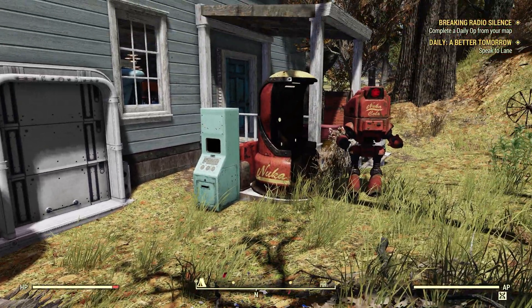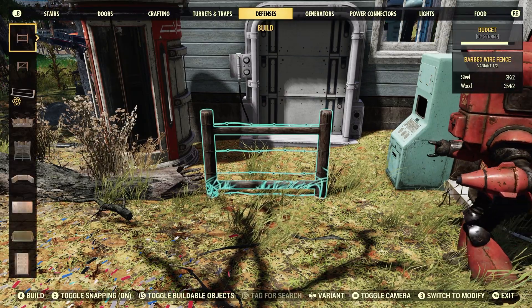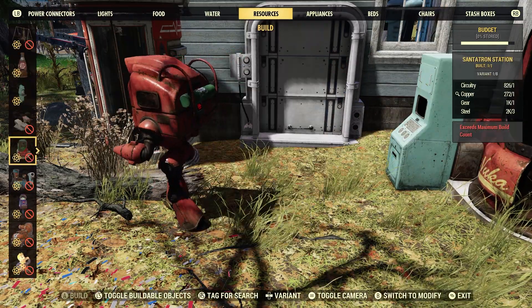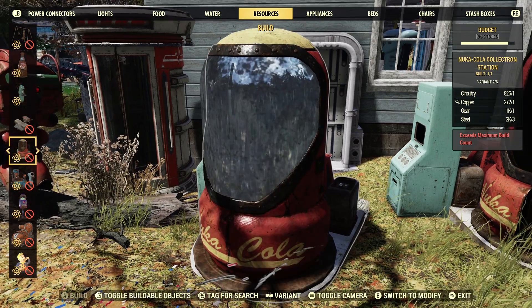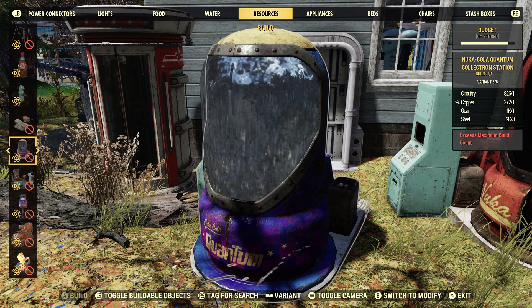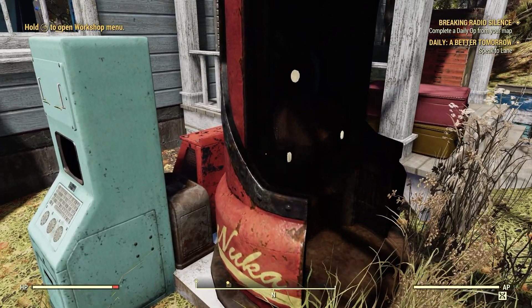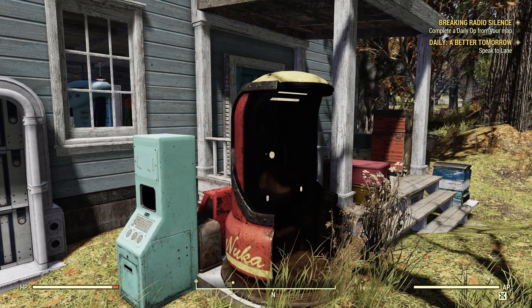If you don't have a Nuka-Cola Collectron Station, you can check your resource menu in the old building section under resources — that's where all the Collectrons are. This is the OG one we got a very long time ago. The Nuka-Cola Quantum Collectron we got in Season 11 on the scoreboard. They're great to have because they passively collect while you're playing, and this particular daily challenge comes up at least once a week, so it's definitely worth having in your camp.